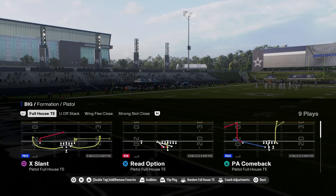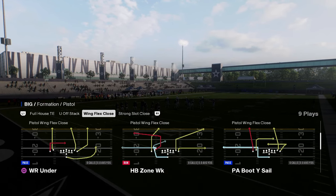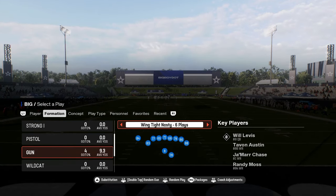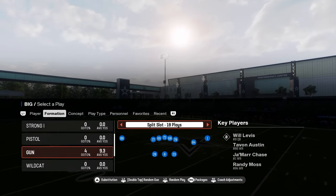And then some unique stuff from the pistol sets. You have the good old U off stack, wing flex close with the motion plays. Some nice gimmicky under center stuff you can do in the red zone to be able to score. It has a wildcat formation with a jet sweep, a power, and a counter play.